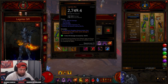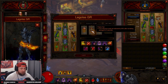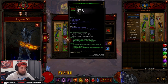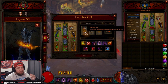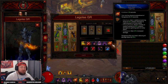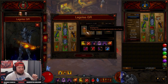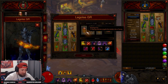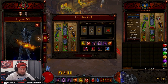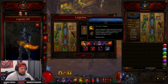Put an Emerald in the weapon for more damage. In the Cube: Pride's Fall for resource cost reduction since you should never be getting hit, Ring of Royal Grandeur to link Unhallowed Essence and Captain Crimson's, and — the big change — Echoing Fury instead of Dawn. This build won't have 100% uptime on Vengeance, but the massive attack speed and movement speed increase from Echoing Fury more than compensates, solving the build's main weakness of mobility.